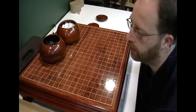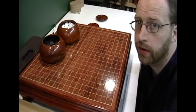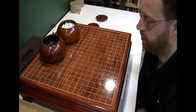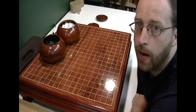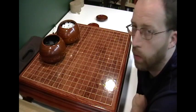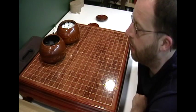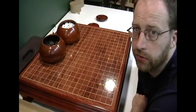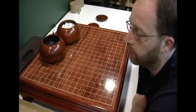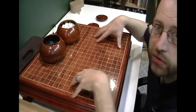Hey guys, this is Aduda2 here and I want to welcome you to another part of the Let's Learn Go Together series. In this episode I want to continue with basic opening principles. In the first video, part one, I talked about the balance of power — the game of Go is about balance. Especially if you're a weaker player, it's often a good idea to follow your opponent's lead in the beginning until you see a mistake.